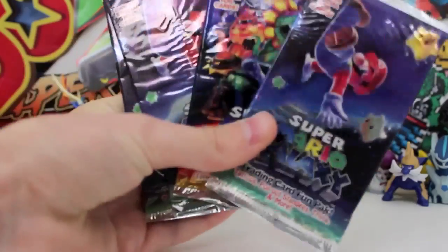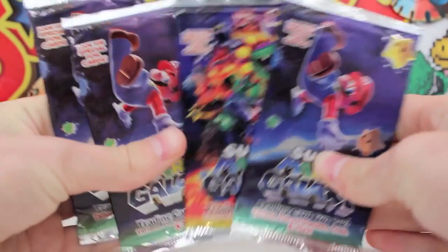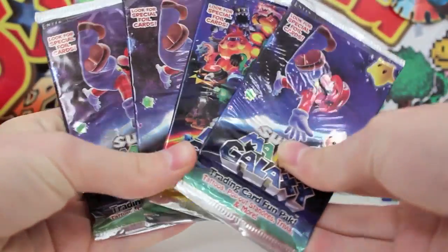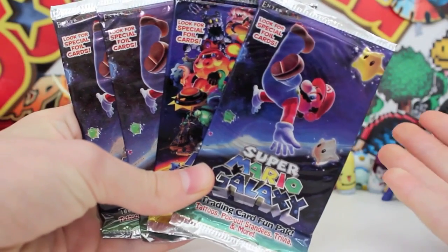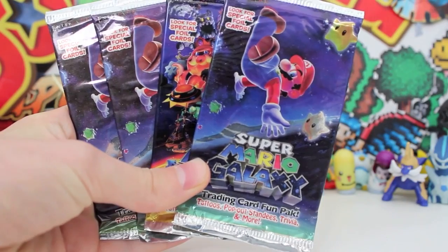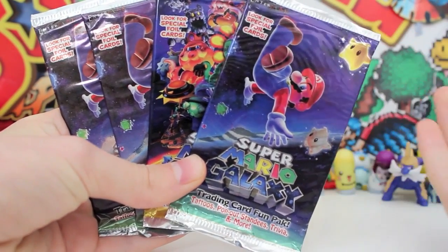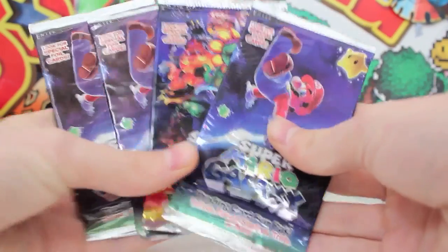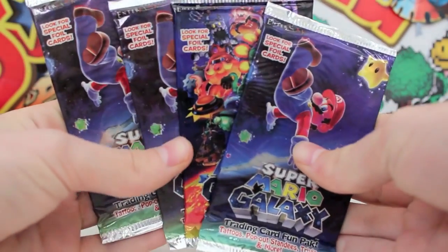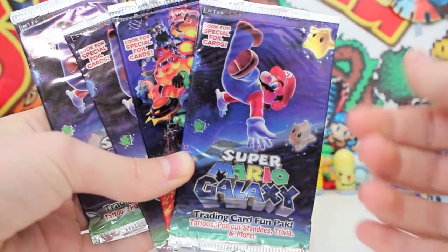For this Surprise Sunday, we have Super Mario Galaxy cards. Like, what the mac and cheese and meatballs — they actually made these things? So apparently these were like promotional trading card games. They were quite big back when Super Mario Galaxy came out. If you don't know what the game is, it's a game for the Wii back in the day — one of the best games for the Wii. I enjoyed it, and Super Mario Galaxy 2 came out. I saw these and thought they'd make a really cool Surprise Sunday, because I haven't seen these and I think a lot of people wouldn't have either. Leave a comment if you know what these are.